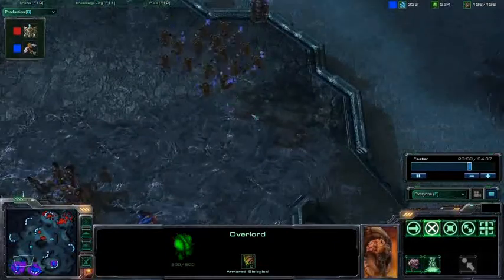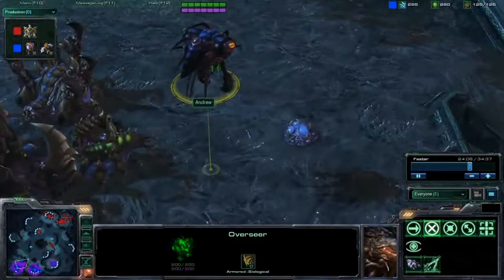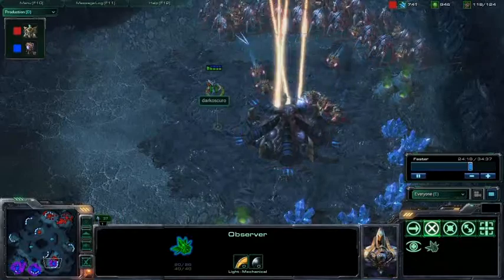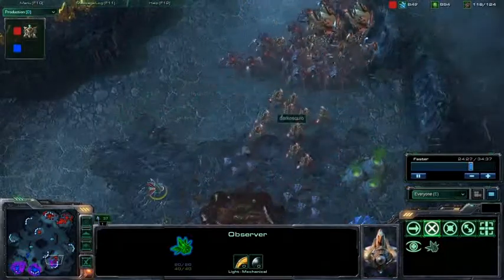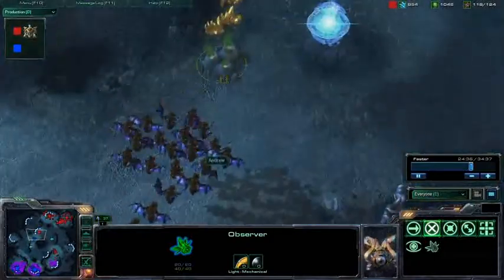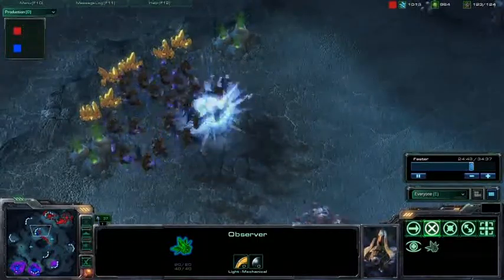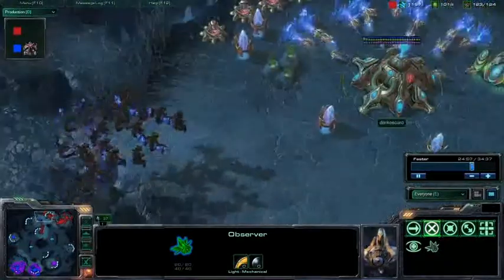Some Dark Templars at this point in the game would have been useful. He does have a single Overseer. It looks like Darko's moving his force down to take that base out again — yet again. It's because of this observer that he was able to scout it and then proceed to take it out. A Muta counterattack is on its way. You're probably going to see that gold expansion Darko put down get cancelled — he's going to be forced to cancel it. That was a bad move.